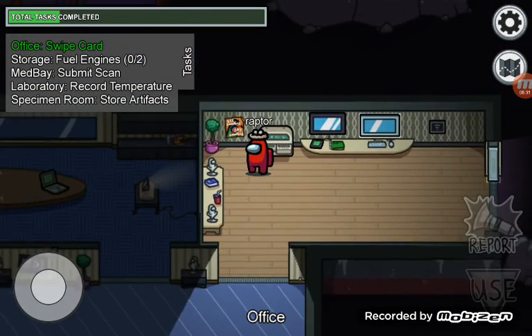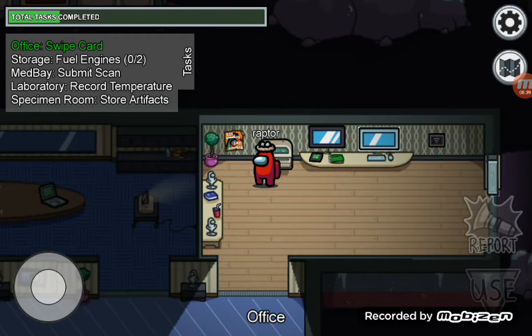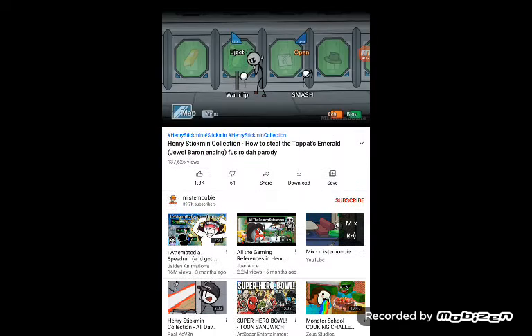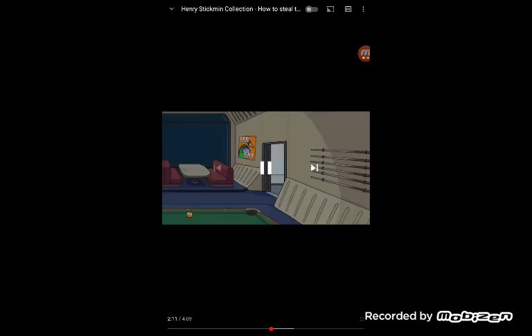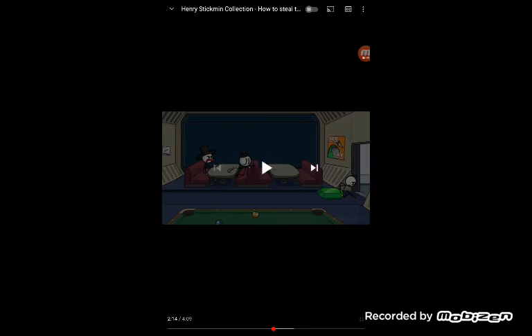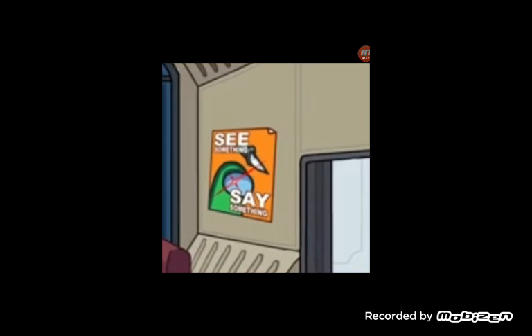Here is another Easter egg sitting right beside the previous Easter egg. Do you see this poster? It's another item that appeared in the Henry Stickmin collection. I'm going to let you watch this Henry Stickmin gameplay clip from Mr. Newby — credit to him. That just so happens to be the exact same poster that we see in the Henry Stickmin collection jewel-bearing wrap. Look at these two photos and tell me that's not a straight reference right there.